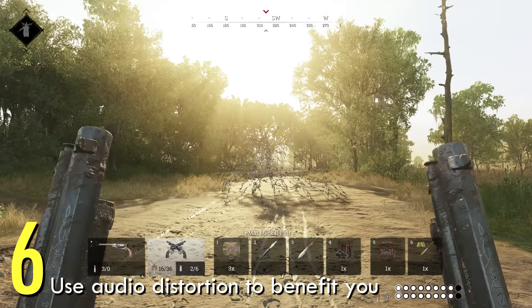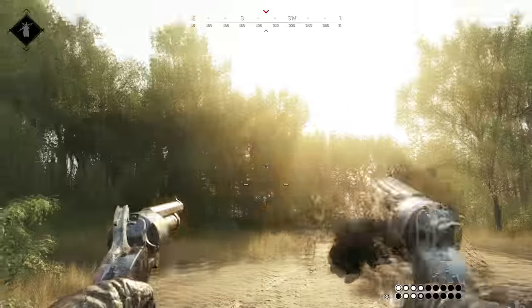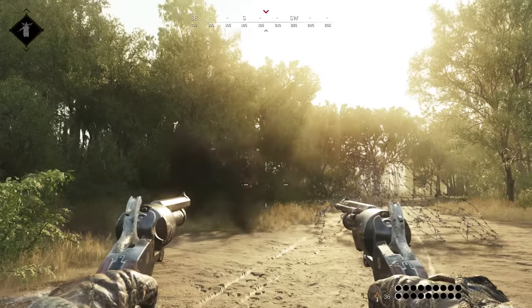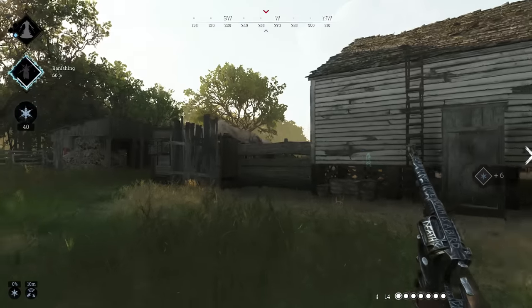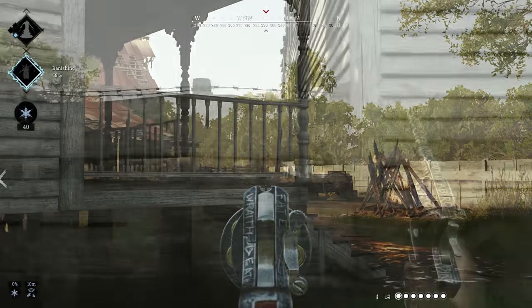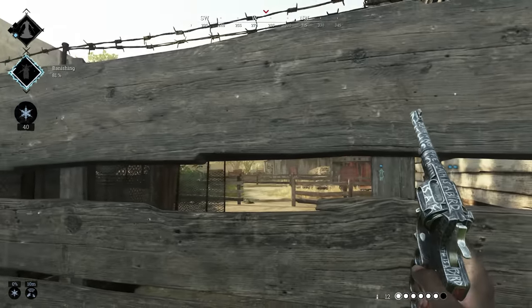Number six: sprint during gunshots. Firing a weapon causes audio distortion — the bigger the bullet, the more distortion. What this means practically is that when you are approaching a gunfight, especially if you hear lots of shooting, the safest time to move is during and after gunshots. Your footsteps will be harder to hear, and you just might be able to set up that risky ambush.